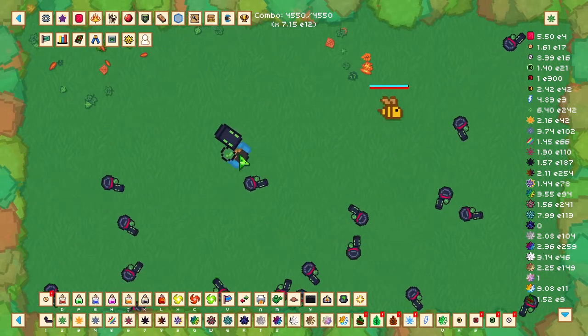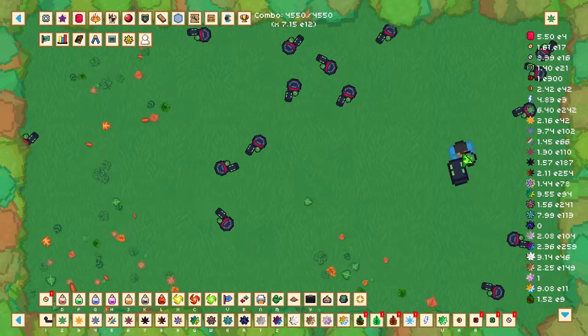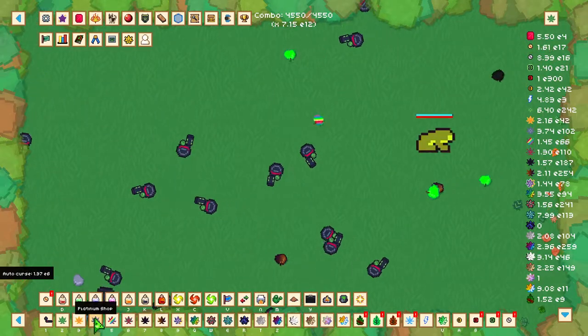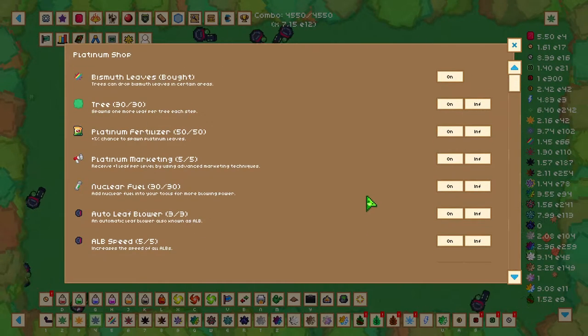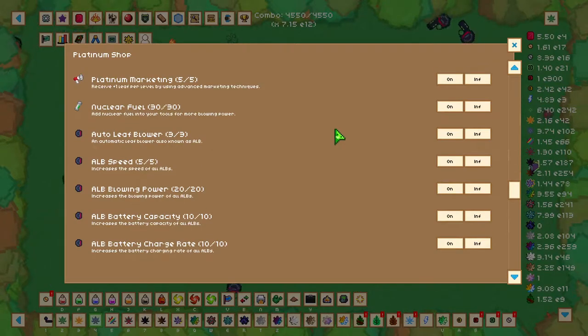Once you're in the Neighbour's Garden, platinum leaves will start spawning, giving you platinum leaves. Once you've collected platinum leaves, head over to the platinum shop to start upgrading there.